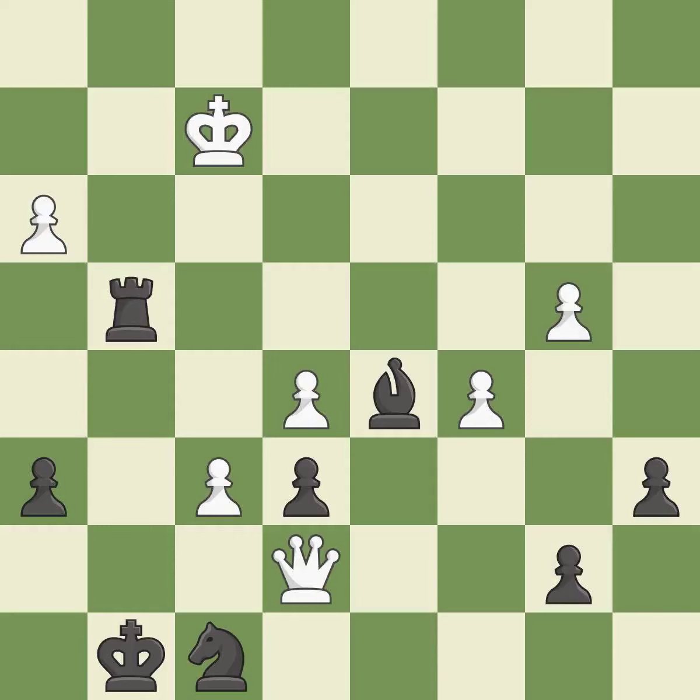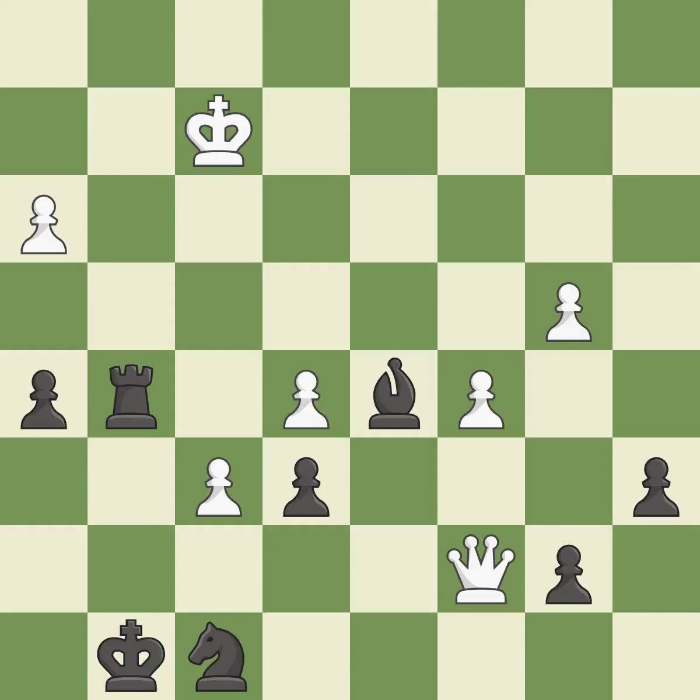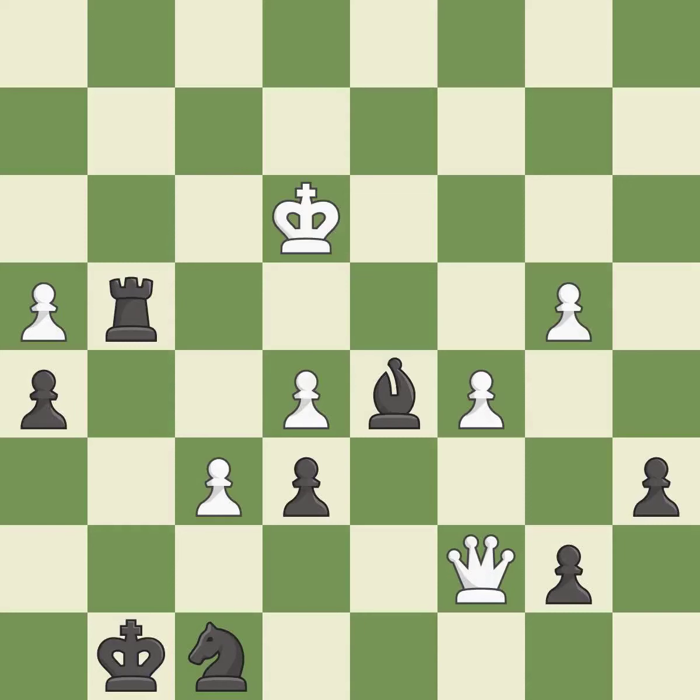This threatens to force eventual checkmate — it is best. This move puts the rook on a safer square — it is best. This defends a pawn that was under attack and had no defenders — it is best. This is the strongest option — it is best. The opposing rook is kicked by a pawn and must now move or be captured. This threatens to force eventual checkmate — it is best. This move puts the rook on a safer square — it is best. Right on target — it is best. This moves the bishop to a better location, allowing it to control more squares — it is best.